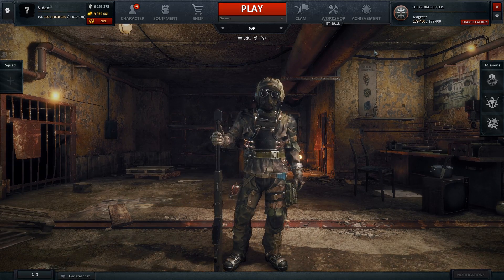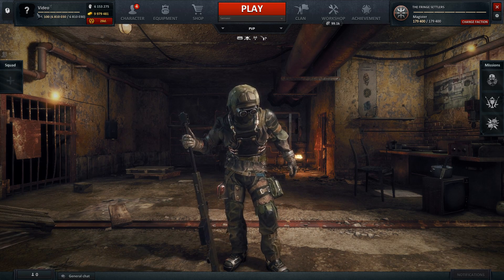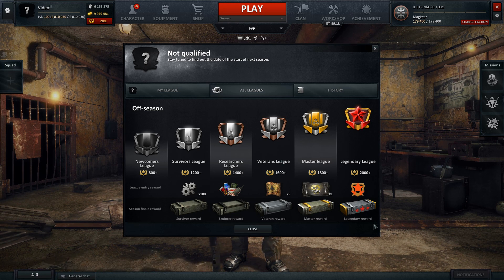With Update 0.32, the Autumn League season kicks off in Cerverium. Players will have tense battles for position and prizes in one of the six leagues. Please note that the league is, first of all, a difficult competition and not a quick way to level up and earn in-game currency.